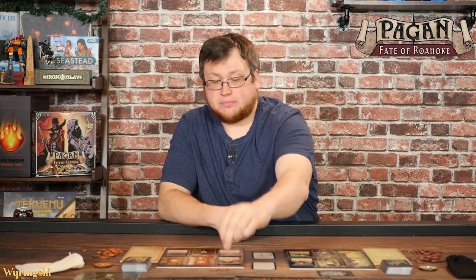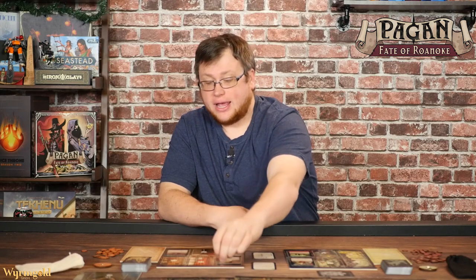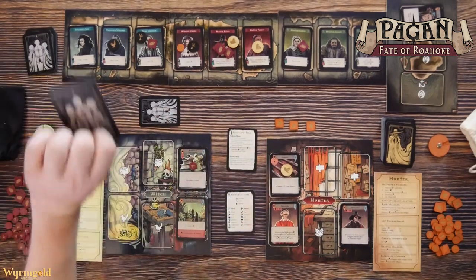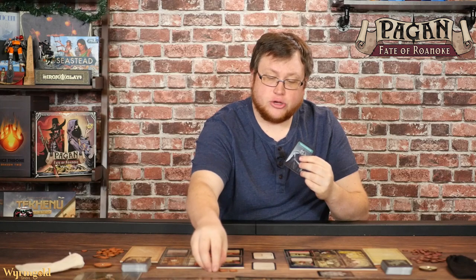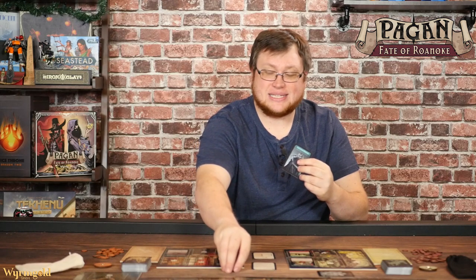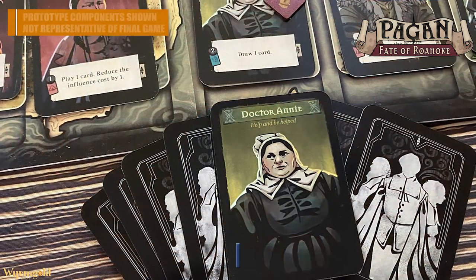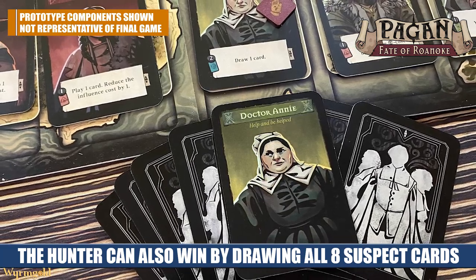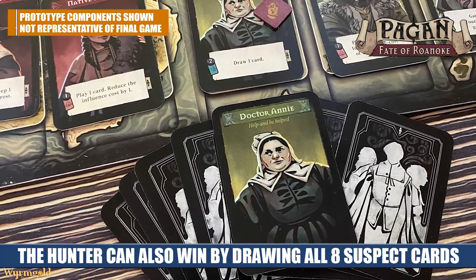For the witch hunter, they spend investigation tokens — three investigation tokens lets you draw the top card of the suspect deck. This tells you a character that the witch is not, and this is private information. The witch doesn't know what you know. Knowing it's not Preacher Wulfric means if the witch is trying to lead you that way, you can see through that ruse. Both sides have hidden knowledge that the other side doesn't have.